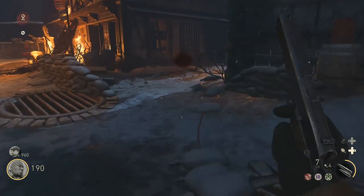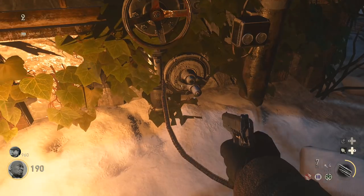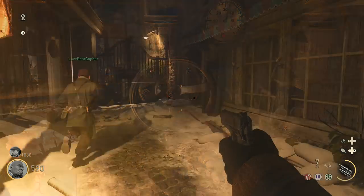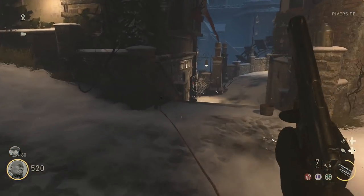Go to the village square from the beginning and you can locate the small generator which has three cables coming out from it, connected to three separate valves. You'll need to go up to these valves and turn them all the way. Getting hit by a zombie will stop your progress, so be safe here.